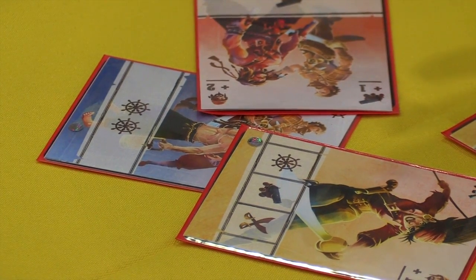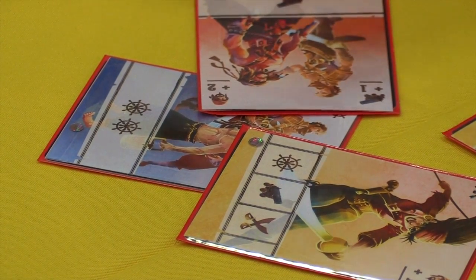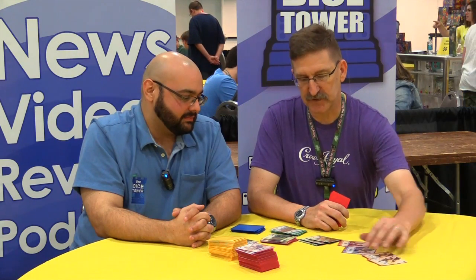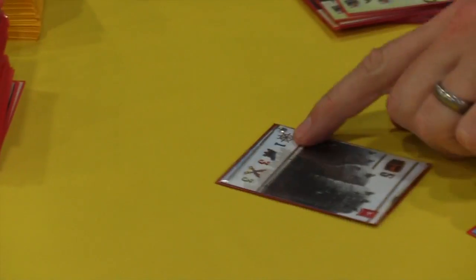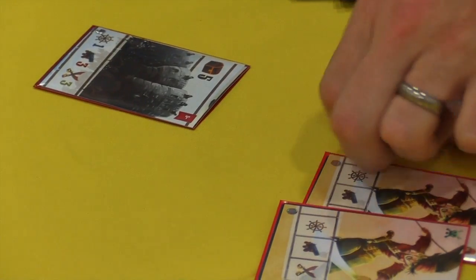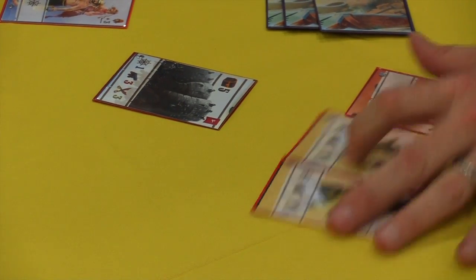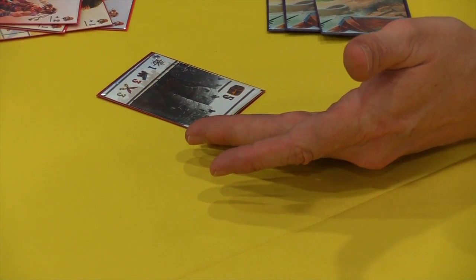No one is ever required to put their cards out onto the table. So if you don't want to contribute to capturing the fortress, you don't have to contribute. Once everybody has said they're done and contributed, we turn over the card to figure out what we had to get. We had to get two navigation — well, we got that. We needed three cannons — there's one, I can use these wild cards for two more, but I'm short three. The fortress holds out against us, we don't get it. Discard that, and then we go to the next phase. It's really a simple mechanic.